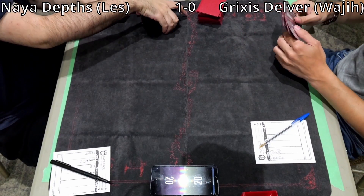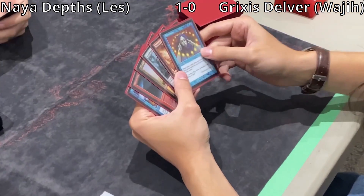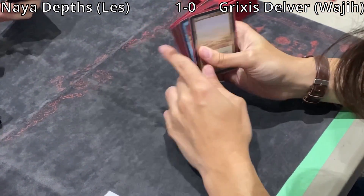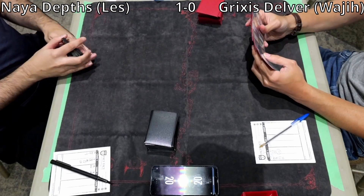Starting game 2, Wajji is on the play with: Daze, Lightning Bolt, Flooded Strand, Grafdigger's Cage, Dragon's Rage Channeler, Brainstorm, Flooded Strand. Not a bad hand — a little disruption and a little interaction. Les's hand is Plains, Elvish Reclaimer, what looks like a Wasteland, Crop Rotation, Minskin Boot, Sylvan Safekeeper, and Savannah. Both keeping.